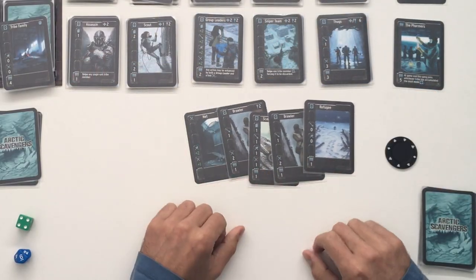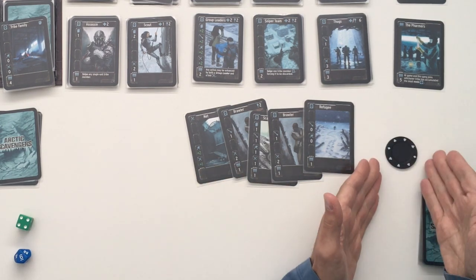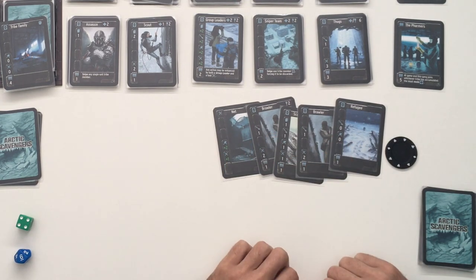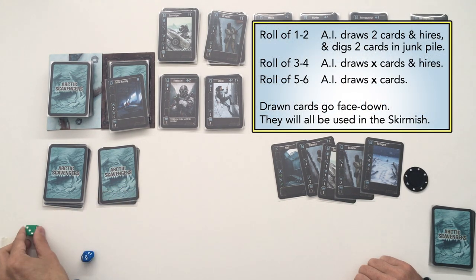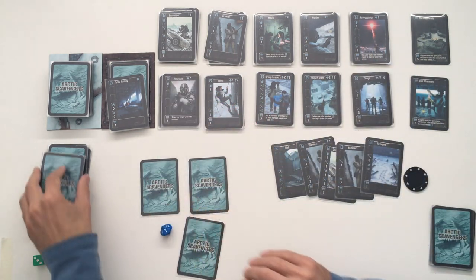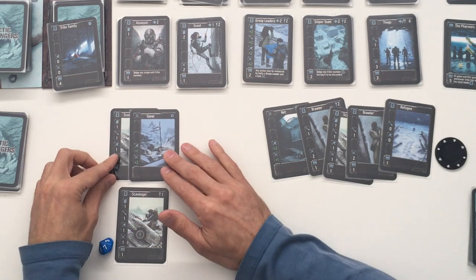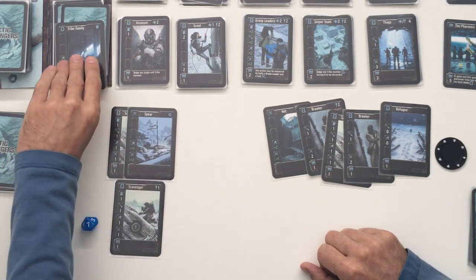Drawing five cards — this seems like a very fighty turn. I've got one, two, three, four, five, six fight value. Because I'm the first player I don't know how many cards he'll bring, but I'm feeling pretty confident. I'm not going to hire anything — this is all for the skirmish. He rolls the action die: a three, so he draws three cards and hires at position seven — another assassin. We fight: spear attached to a scavenger, he's got four fight, I've got six. We win by two or more — ka-ching!